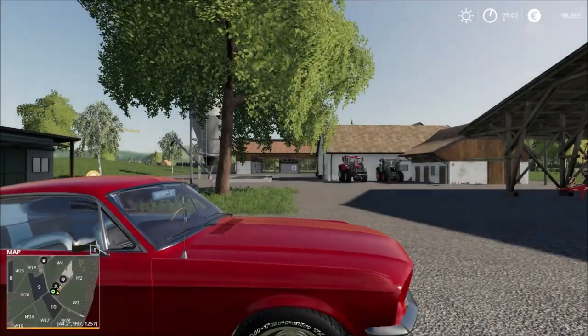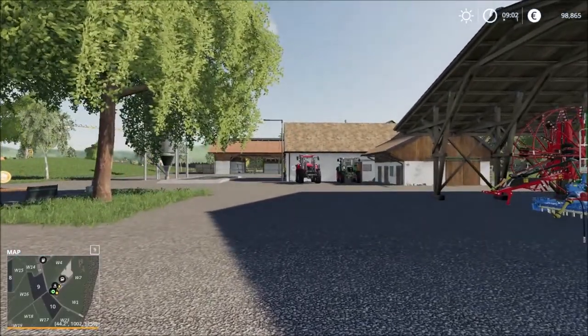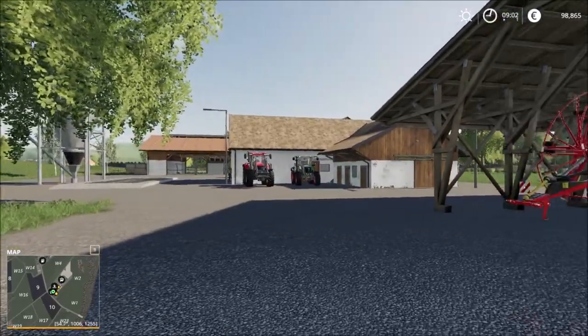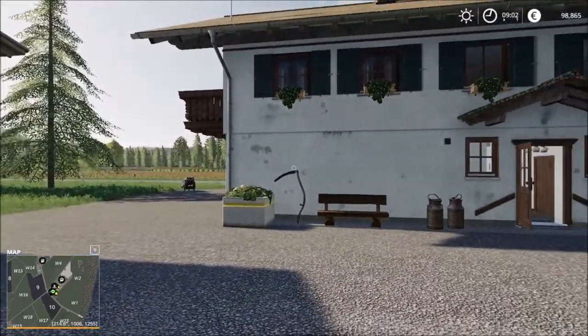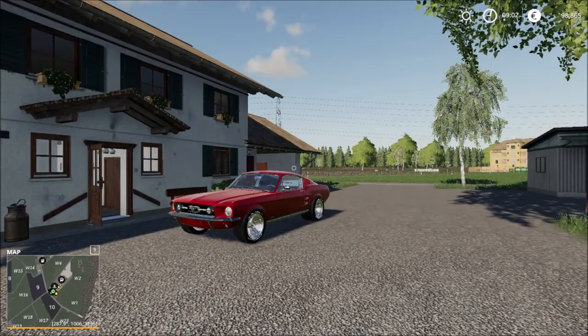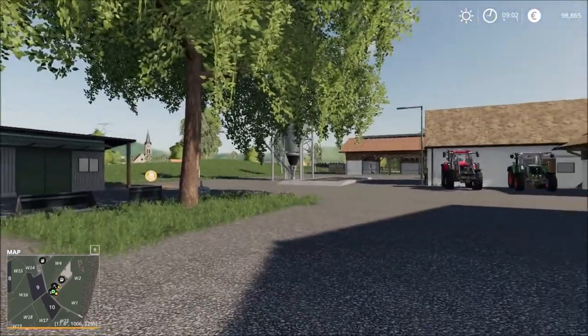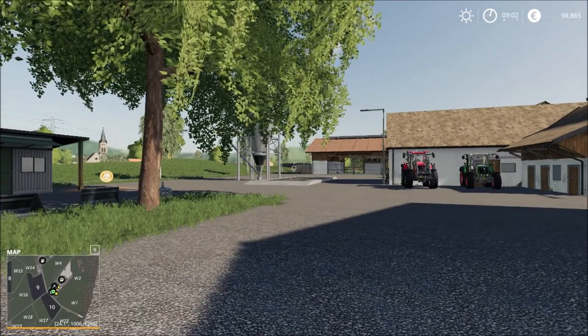We start off the game at the main farmyard. We have the soil over there and some parking sheds. Taking a 360 look around, we have the parking sheds here, the main house behind right there, and the runabout which I'll be using. There's the garage, and the soil back there, and I think the cows are in the back there in the distance.